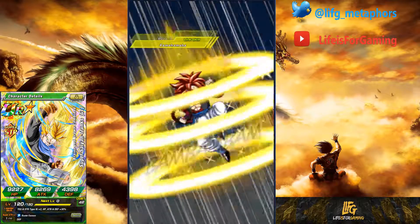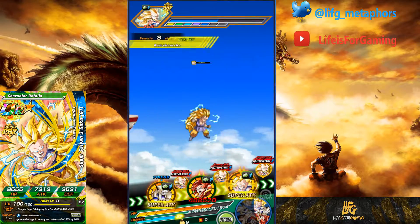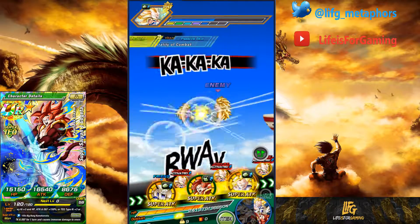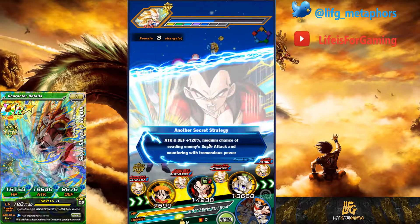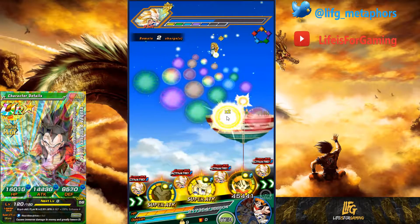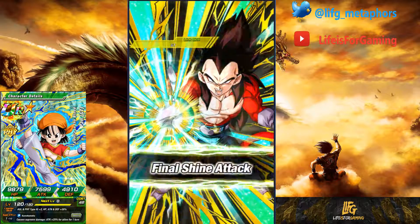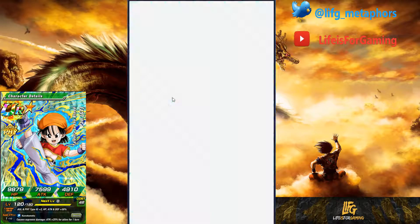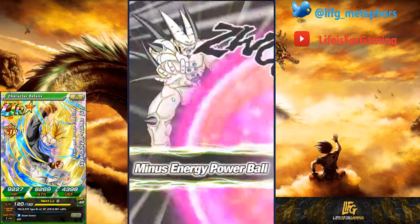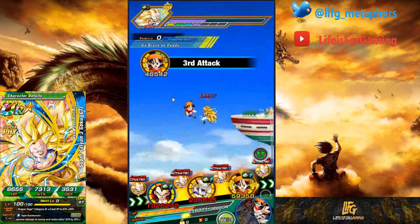So he has a damage reduction big time. Gogeta just crit for 340,000, which is very, very low for him in this team — huge damage reduction confirmed. Vegeta is going to go up first, grab these, and grab this. It's okay if Pan is in the super — she's mainly here for support. Alright, so he's down three and a half bars, finally.